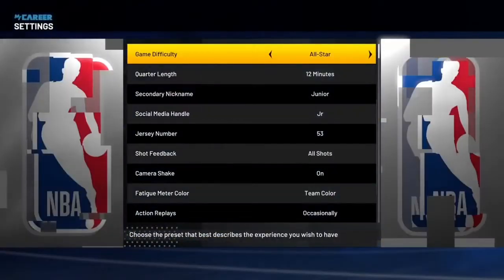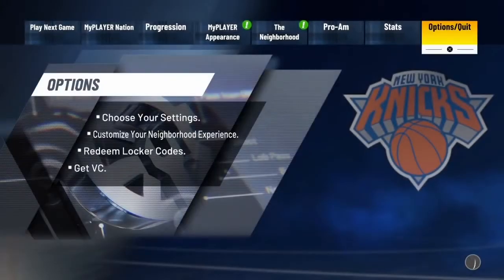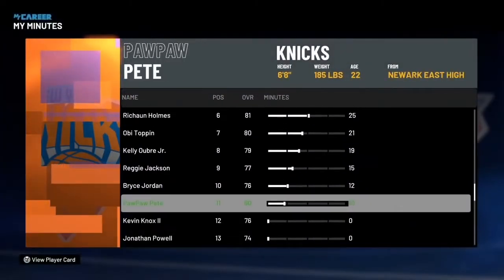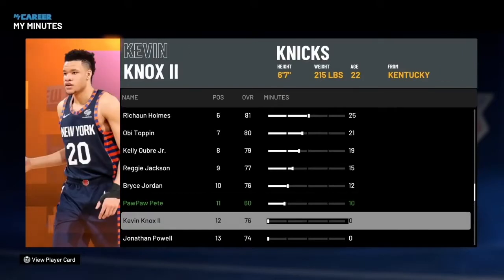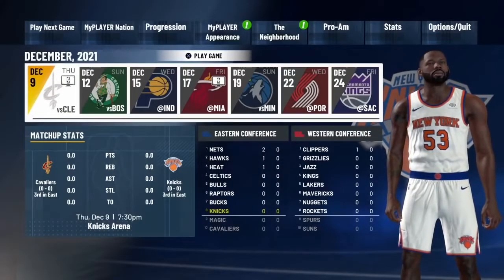Before we get started, go into your options and settings — make sure your gameplay difficulty is on Hall of Fame and 12 minutes. I'll explain why in a minute. Go to your stats and MyMinutes — you're going to see we're playing the minutes from our original contract, which is 10 minutes of play. The new step is about to be implemented right now — y'all have never seen this before.